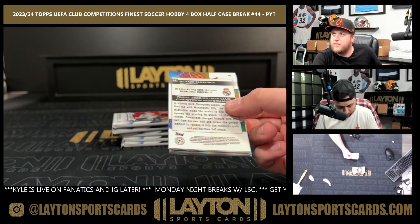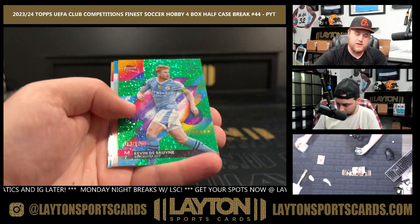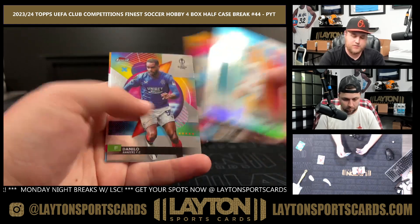It's about on brand for Florida to start raining at 5:28. Refractor Julian Duranville, green mini diamonds to 125, Kevin De Bruyne Art of Goals, Top of the World, and base.